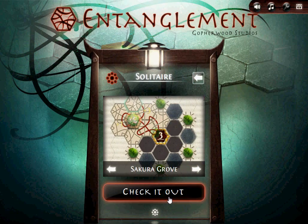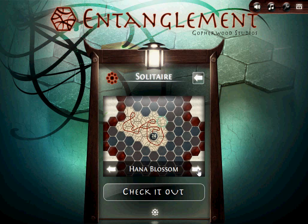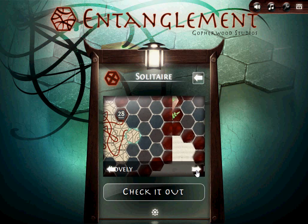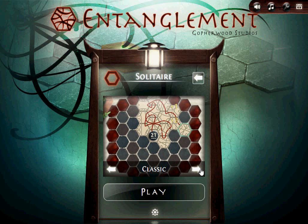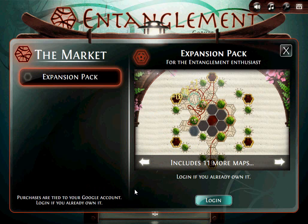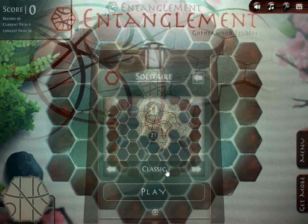So you do have other game modes right here, but they say 'check it out,' so I don't believe these game modes are free. You also have Sakura Grove, Hannah Blossom, Lotus Petal, Clover, and Lovely. Actually, there are a lot more levels — Raceway. So you have a bunch of other maps here, but I don't think they're free. They're part of an expansion, and like I said, the expansion is not free. So I think we'll just go back to the regular solitaire game mode — just go back to classic.